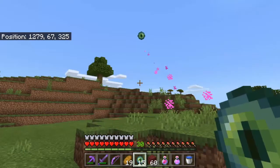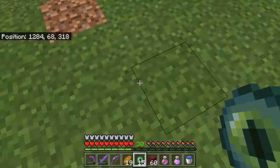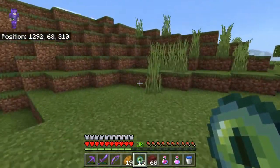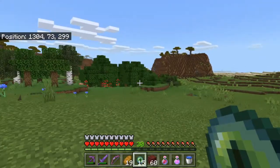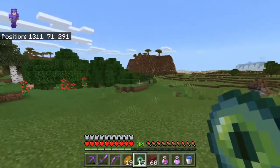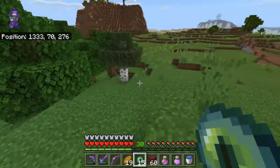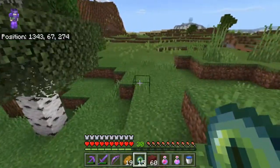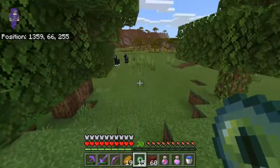Which way is it? Oh, it's back this way. And that broke. So I've got at most three. Well, if it's back towards the village — because the village was just slightly over here — it's got to be within this area. I'm not even that far from my house, like 300 blocks out. Did I seriously spawn that close to it?